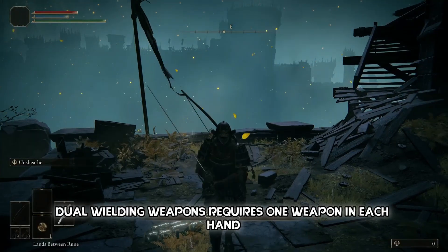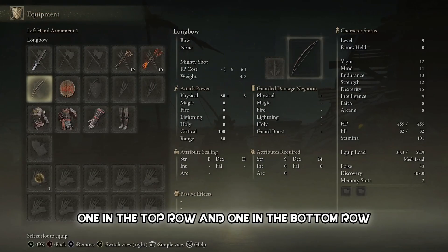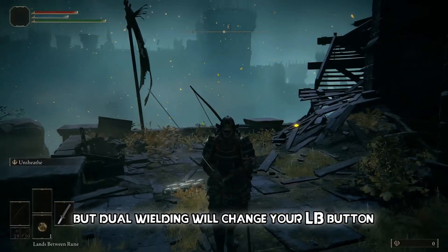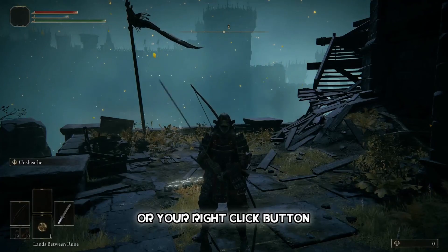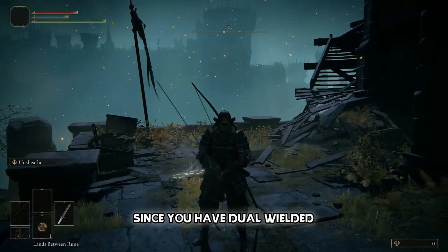Dual wielding requires one weapon in each hand — one in the top row and one in the bottom row. For this character, I don't have a second sword so I can't dual wield attack, but dual wielding will change your LB, L1, or right click button — normally your block button — into a combo attack using both dual-wielded weapons.